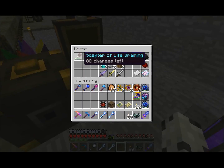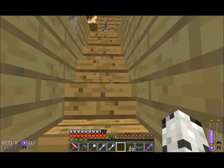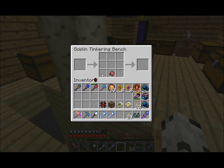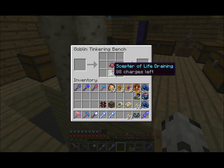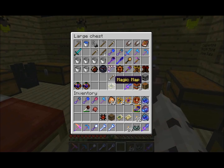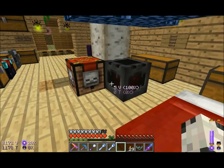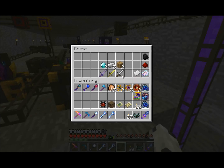I'm gonna start off by talking about the Scepter of Life Draining. It was not as I thought — an Ender Pearl that you recharge it with — but it is the Fermented Spider Eye. You can recharge the Scepter of Life Draining with a Fermented Spider Eye, somehow. I haven't really been paying attention to how. I think I'll go drain the Scepter later on and figure that one out.